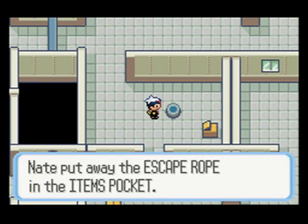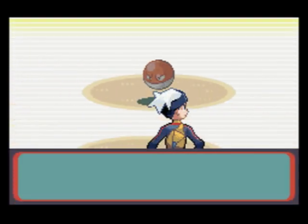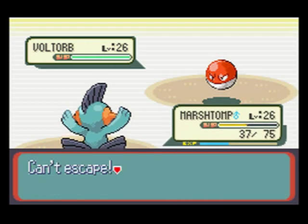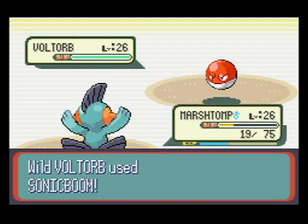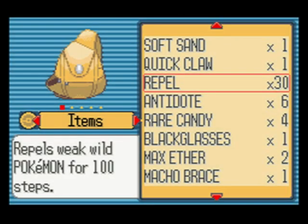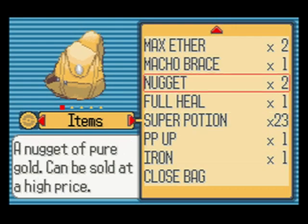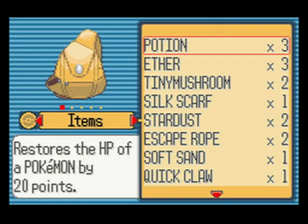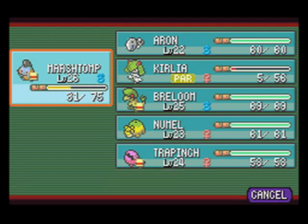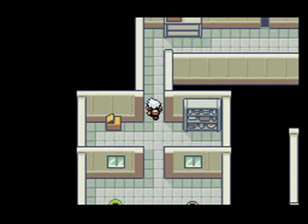Voltorb is electric type as I said. It's got pretty good Special Attack and gets moves like Explosion and Thunderbolt. It's a pretty nice Pokemon — not the best electric in the game in my opinion, probably Manectric — but you could definitely use it if you want. It can explode, which is something most electrics can't do. By the way, sometimes these Pokeballs will actually be Voltorbs, so watch out for that.